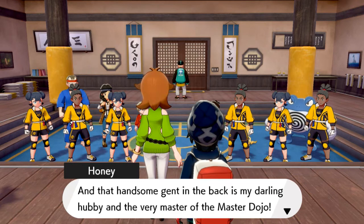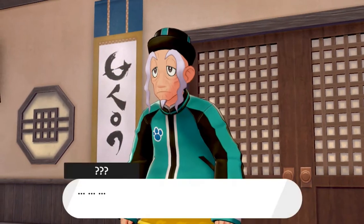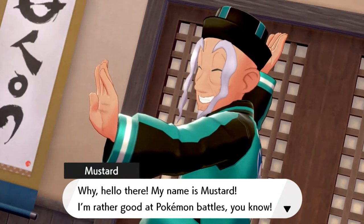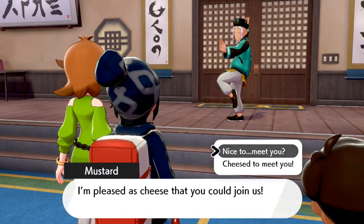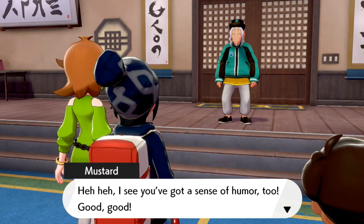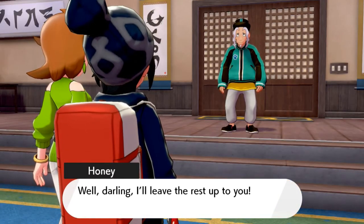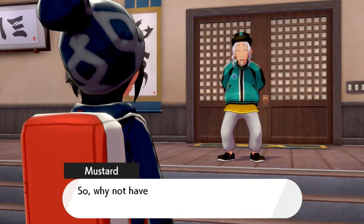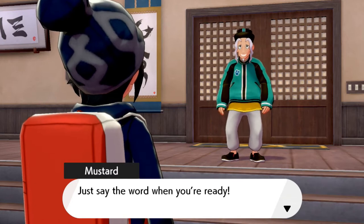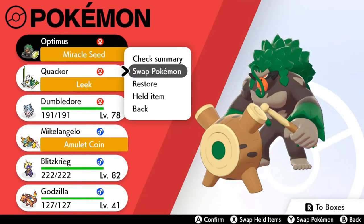And then there's the handsome man in the back — Master Mustard himself, Honey's husband and master of the dojo. He reminds me of Master Roshi! He says: 'My name is Mustard — I'm rather good at Pokémon battles, you know. I'm pleased as cheese that you could join us.' Honey warns: 'Don't let him fool you into thinking he's just a silly old man — he's a real beast when he gets serious.' Mustard wants to battle right away to see how good I am.